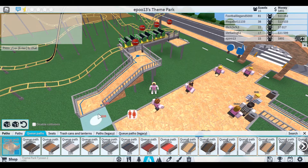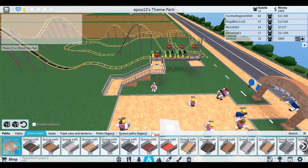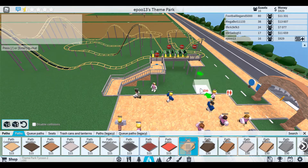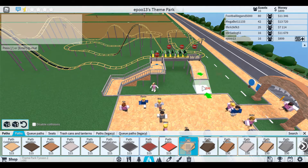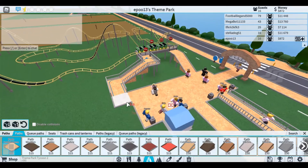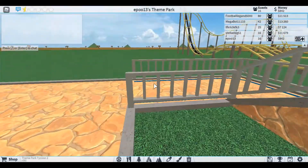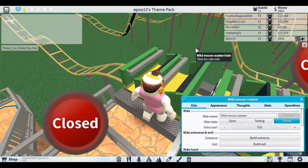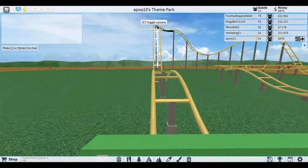I locked the column. I think we're looking pretty good. I want the entrance there and the exit at the back. The queue parts look right. I haven't actually tested this so this might fail miserably. We need to test this - let me toggle the camera and see if it works.